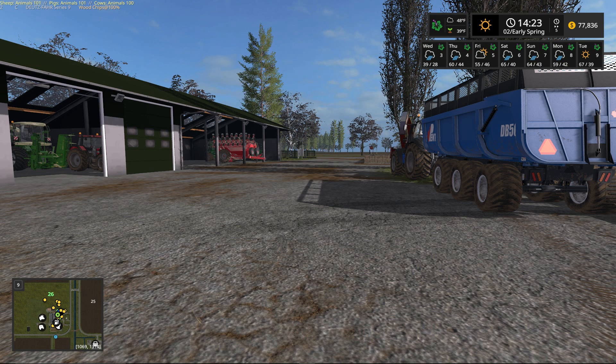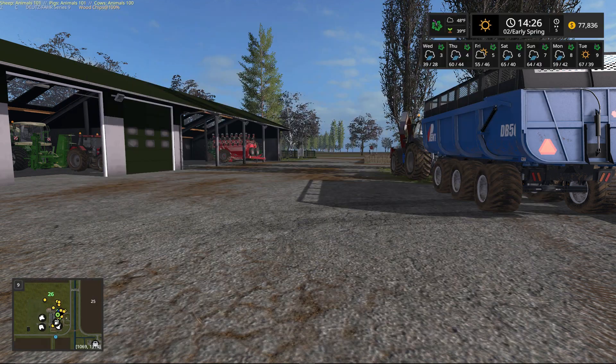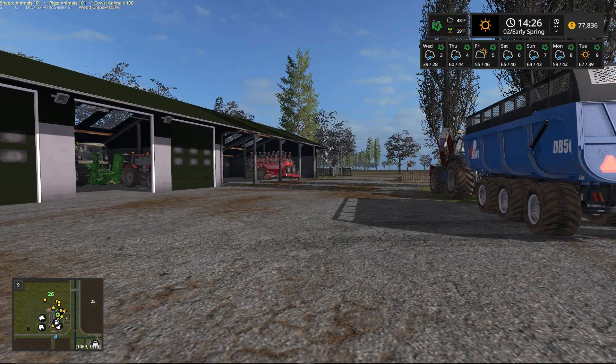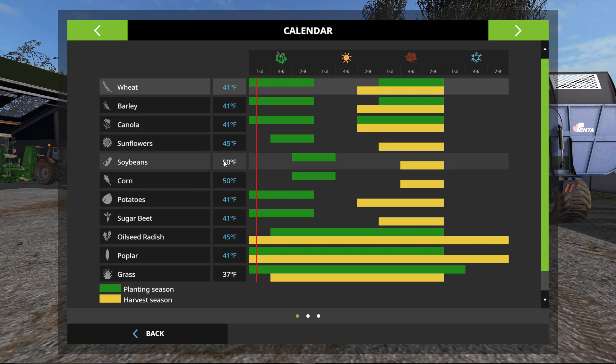Our soil temperature will come up — we're looking for 41 degrees. We could go ahead and plant today but the seeds wouldn't germinate until we hit 41. I like to play it safe and wait. We're going to be planting wheat and canola — both are 41. Sugar beets are also 41, so we can put those in. We're also going to do some corn at 50, and possibly some soybeans and sunflowers. Those are the magic numbers we're looking for.